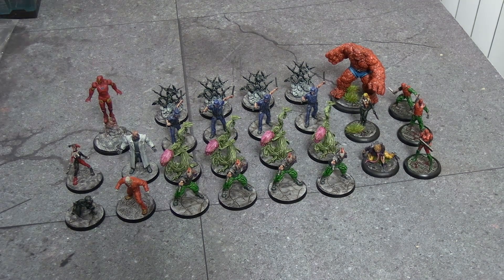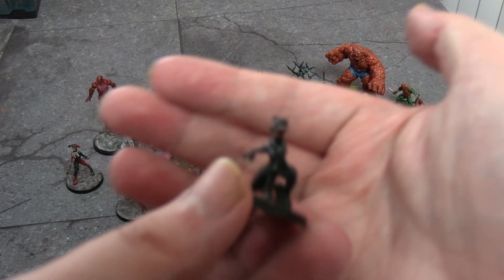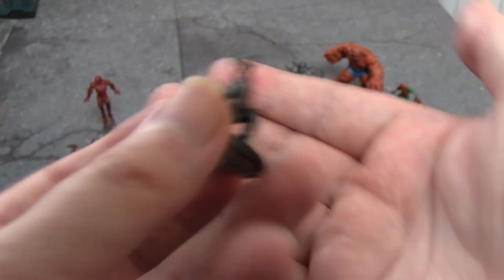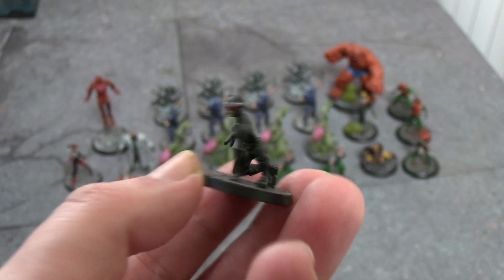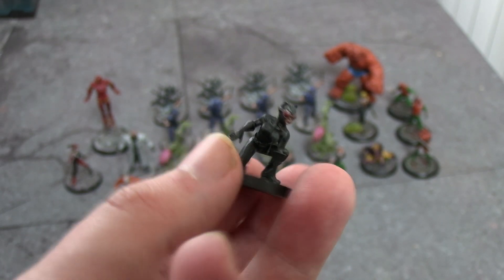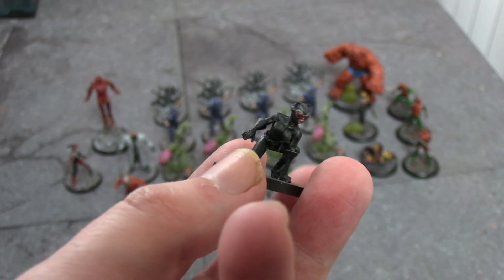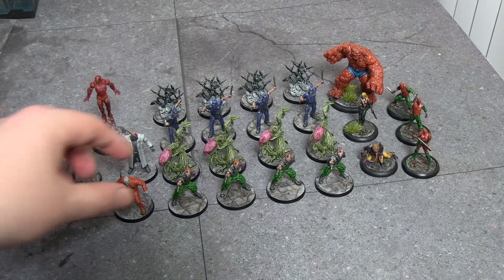Starting left to right as always: I painted a couple of miniatures from Gotham City Chronicles Season 2 just because they were easy to knock out. This is Catwoman in her Hush costume — although it's meant to have blue goggles, I just painted them red because that's what I'm used to from the Arkham games. So yeah, a third variation of Catwoman included in Season 2 of Gotham City Chronicles.